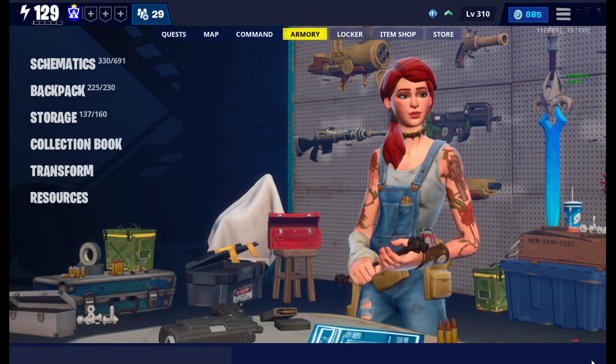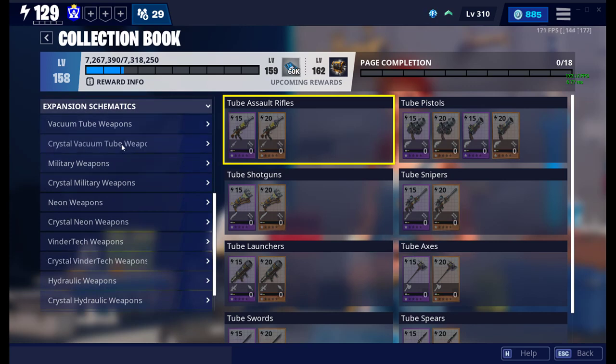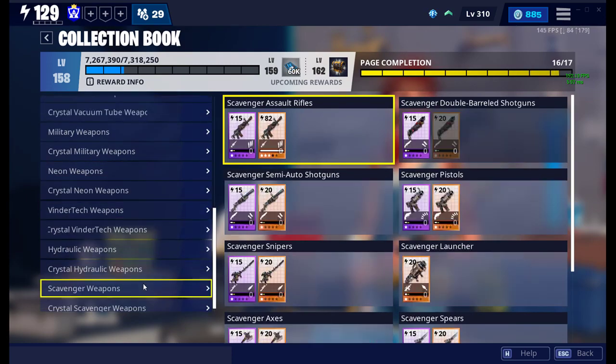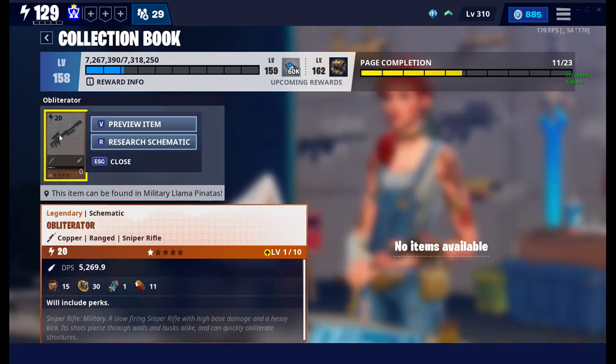All I wanted to show was that you can currently get all the weapon schematics — they're all in the expansion set. You can get the military weapons, the vacuum tube weapons, the neon weapons, the vendor tech weapons, the scavenger weapons, hydraulic weapons — all of those.